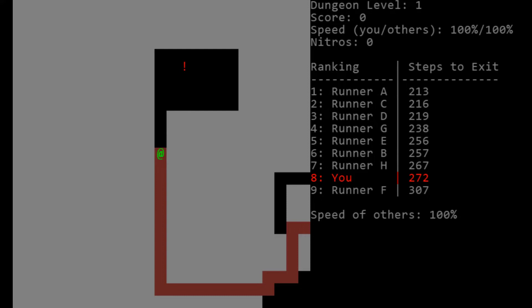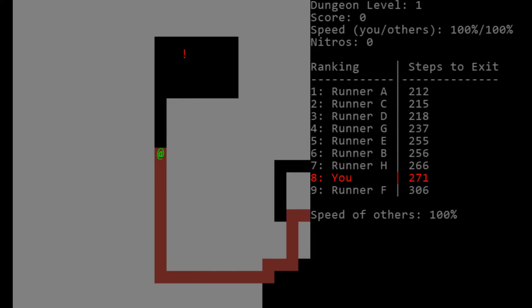How the player gets faster is by picking up upgrades. That exclamation point is a nitro, which doubles your speed for 10 turns. I don't think it's worth going out of our way for right now. You can also get coins, which give you additional score, and you can get a speed upgrade which gives you 10% speed — those are really valuable.